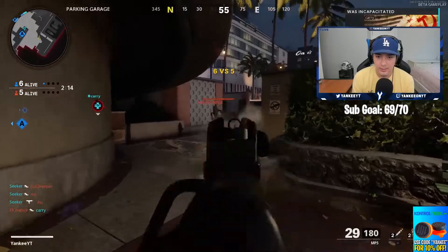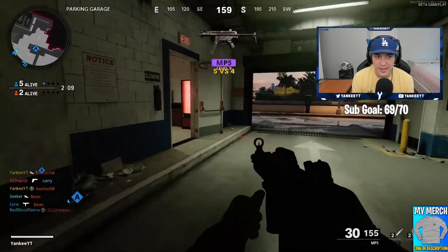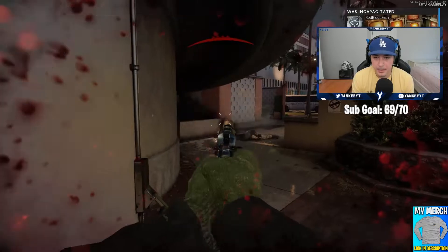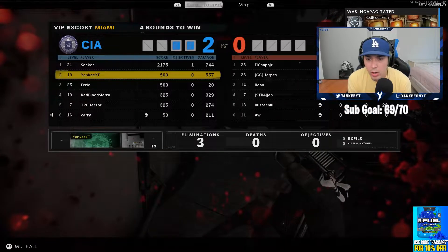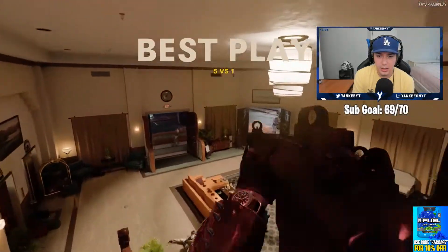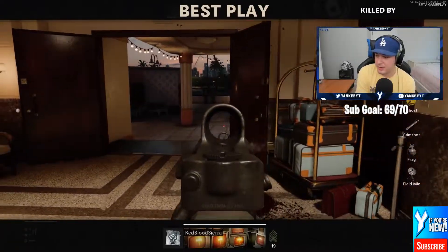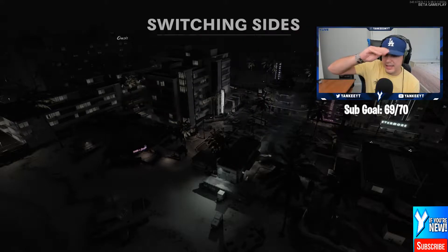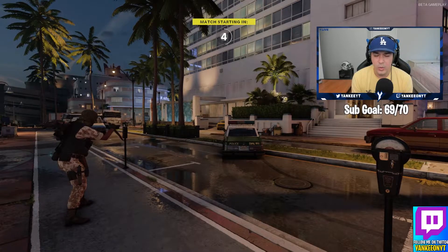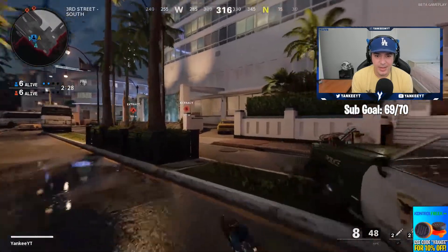It's a nice change of pace from only playing team deathmatch and kill confirmed all day yesterday. He's behind the piano. Wait, I forgot they can see where I am, right? I got two kills there — why do I only have three eliminations? Because you didn't finish them all down. I downed one and finished him, I thought I downed two. Downs don't count — the round ended before I got the elimination. Wouldn't that be like a squad wipe and you get the kill?